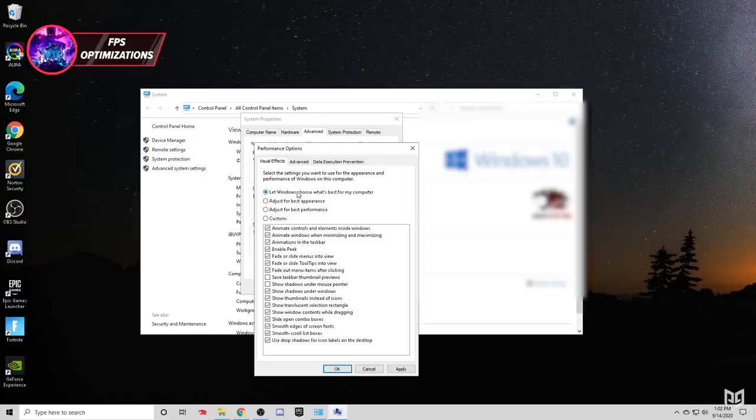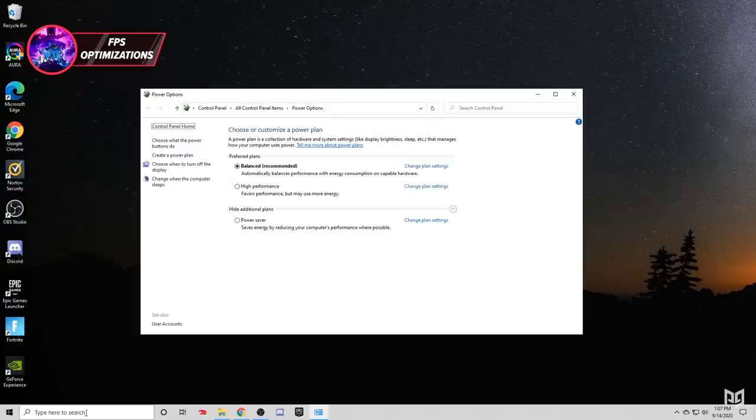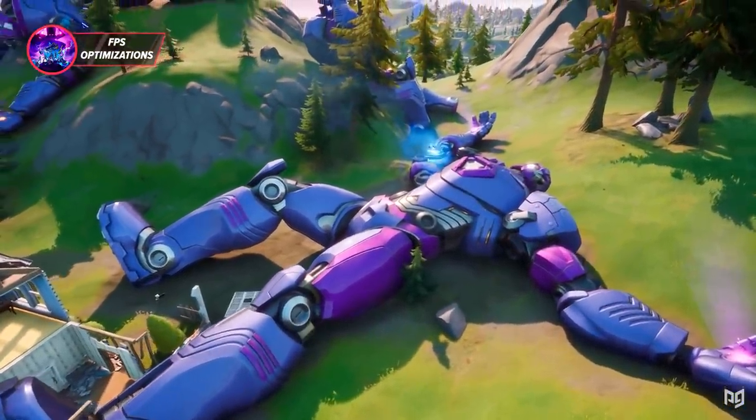If you don't like the look of things, you can always return to the default of letting Windows choose. But for those on weaker PCs, this setting can really help squeeze a few more frames. Close that out once done, then search 'Choose a power plan' in Windows and switch to the High Performance setting. This can really help with stuttering on certain devices and lead to smoother gameplay.